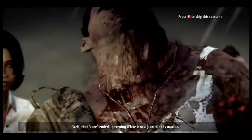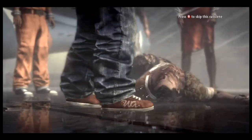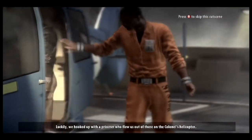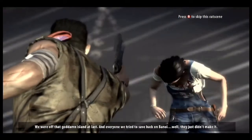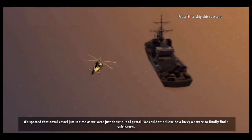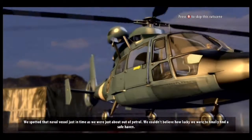Well, that cure ended up turning White into a giant bloody maniac. Luckily, we hooked up with a prisoner who flew us out of there on the Colonel's helicopter. We were off that goddamn island at last. And everyone we tried to save back on Banoi? They just didn't make it — except for that little native girl, Yerema. We spotted that naval vessel just in time, as we were just about out of petrol. We couldn't believe how lucky we were to finally find a safe haven.